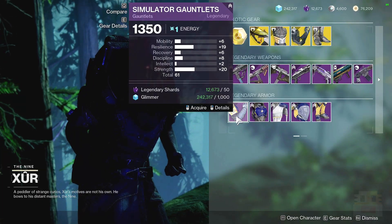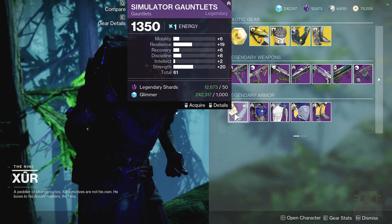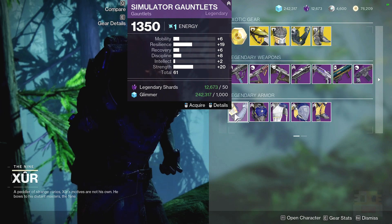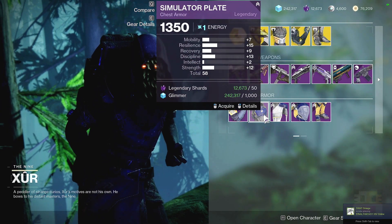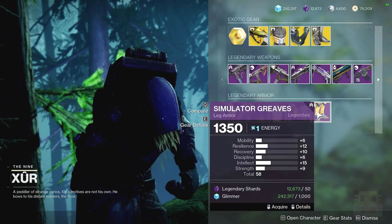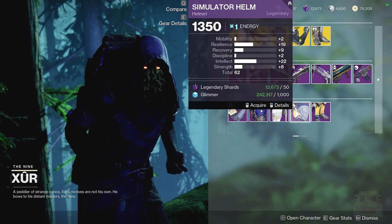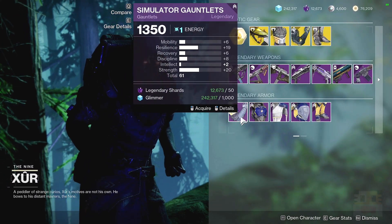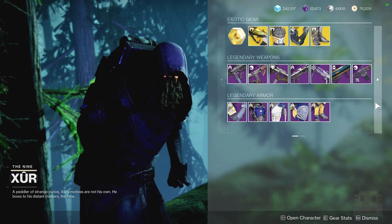Let's take a look at the Legendary Armor — keep in mind this is just for Titans; other classes will have different stuff. This one's going to be a 61, high strength, high resilience — it is okay. We have a 58 with resilience — not really high enough. 62 with resilience and intellect — a little bit better. And finally, a 58 with resilience and intellect — not really my favorite. Definitely going to be the helmet and the arms as the best pick here, but not the best overall.